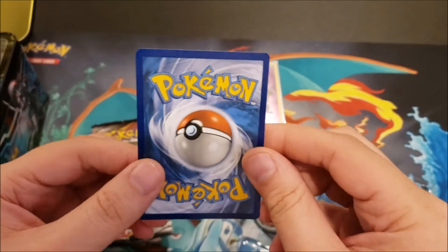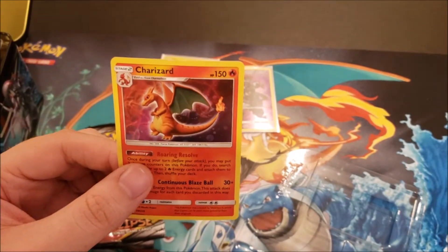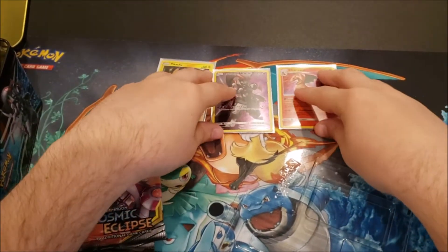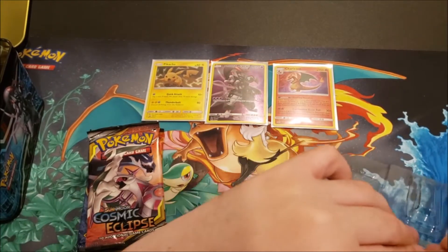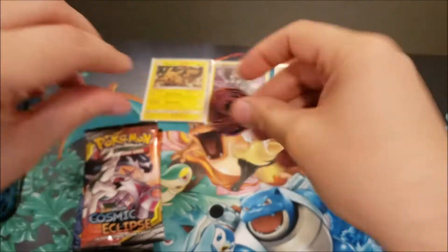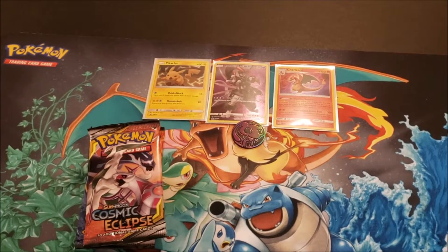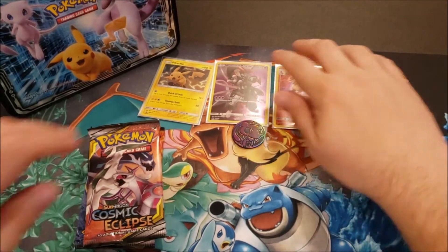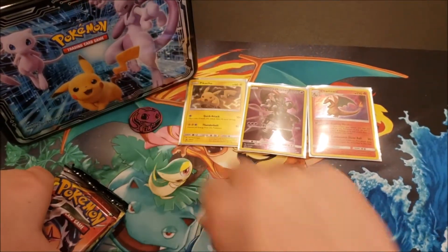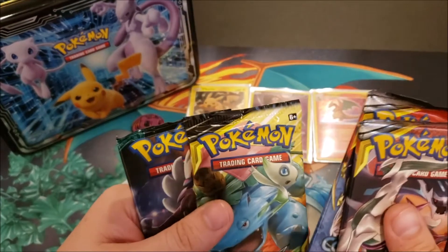Our last promo — the one most people probably collect — is the Charizard, in very nice condition. We'll put him in a Charizard and Reshiram sleeve as well. So there are our three promos: Mewtwo, Pikachu, and Charizard. And just for good measure, here's the Mew coin. Let's get everything set up in the camera — two Cosmic Eclipses, Team Up, Guardians Rising, and Evolutions.